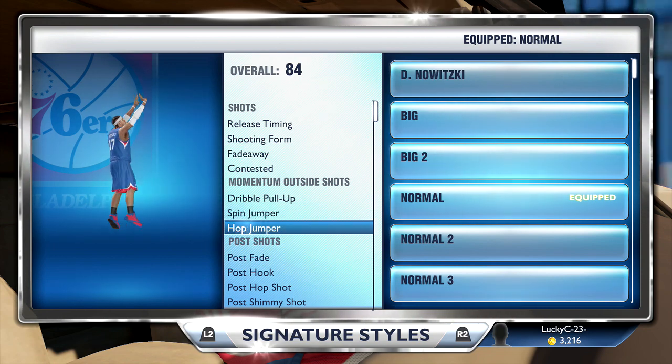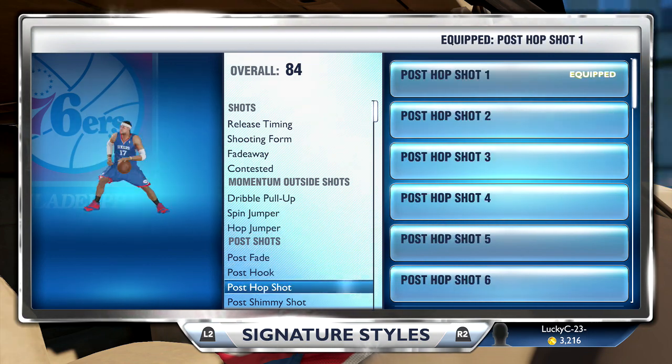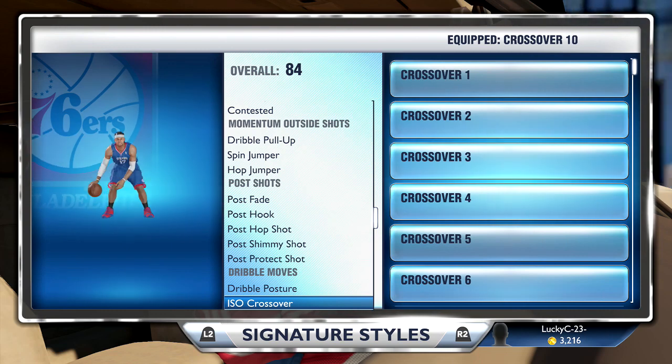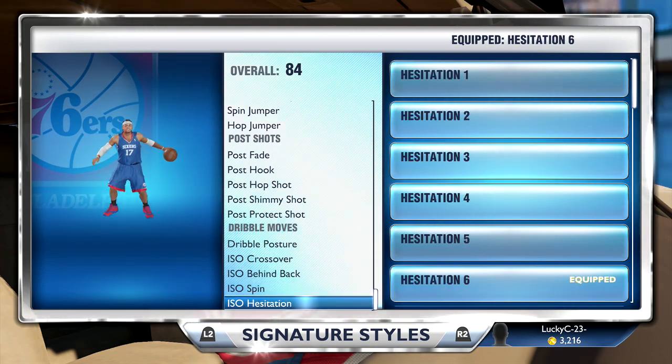The pull-up, spin jumper, and hop jumper are Allen Iverson's. Anything with the post I didn't really look at because I didn't see myself being in the post that much. But these crossovers — the ISO crossovers, behind-the-back crossovers — all of these are exactly what Allen Iverson has in this game.